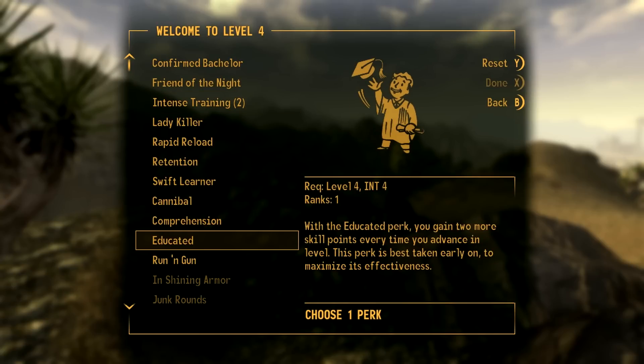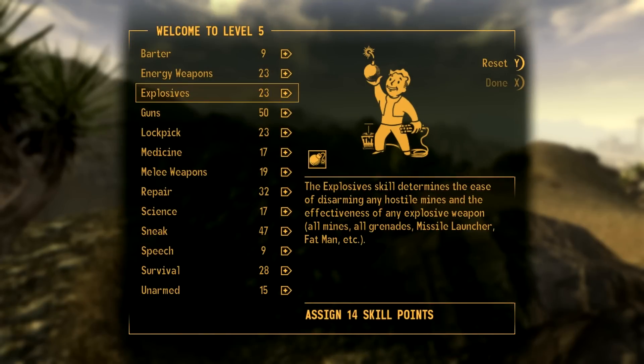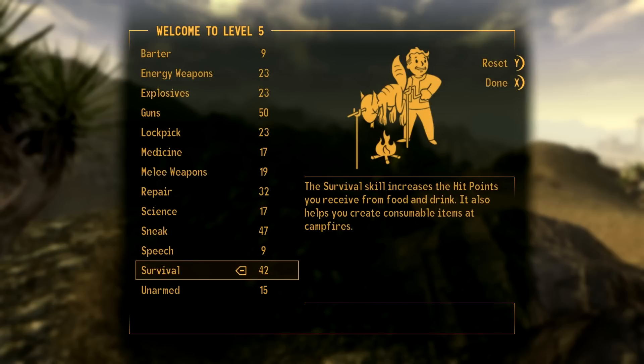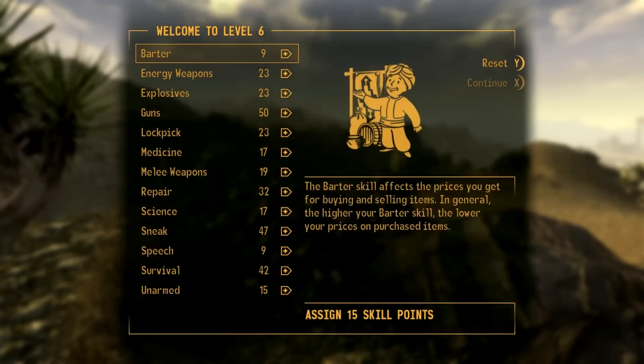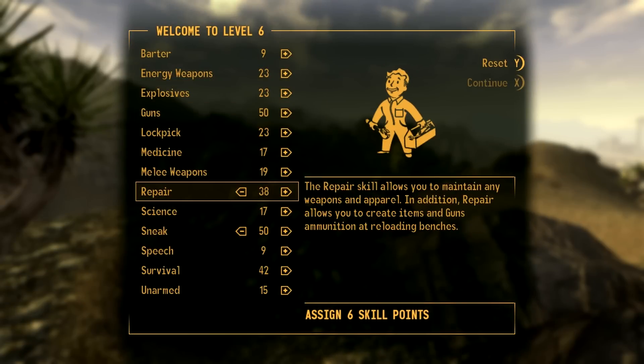Educated is just a pretty essential perk for any character with more than 4 intelligence, so we may as well get that - you basically have a better leveled character overall. Let's do some survival again, and we'll get sneak to 50 and bump up our repair.